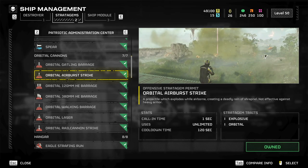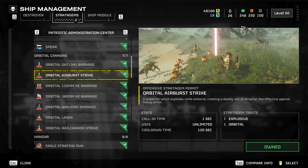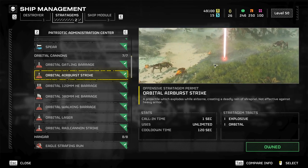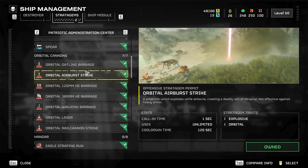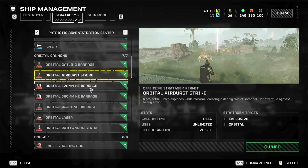Orbital airburst is really good — this is area denial. It pops, then pops again; it has multiple waves that keep coming. So when holes break open, these are really good to burst it down and break things up. You'll soften everything. It's good against a lot of chaff — this is your chaff clear.